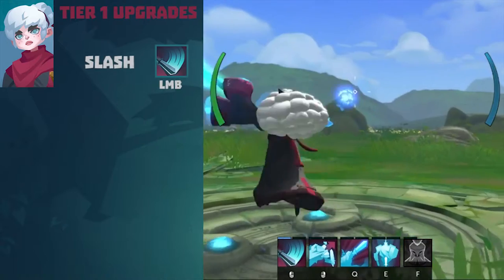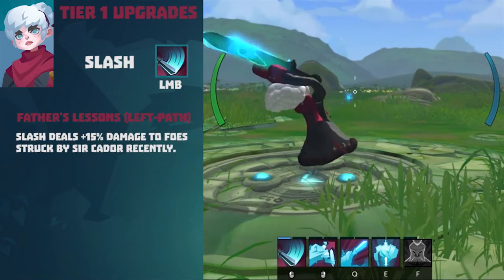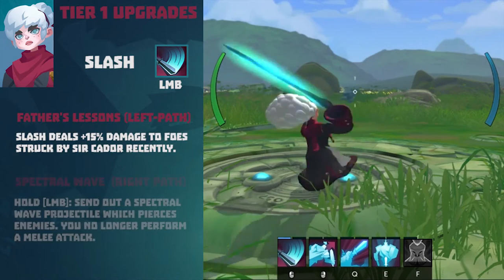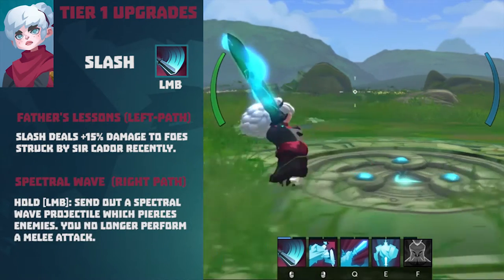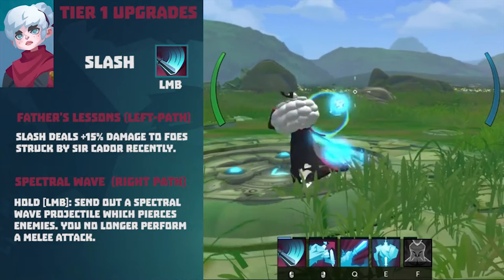Tier 1 upgrades for basic attacks. Slash — Father's Lesson (Left path): Slash deals 50% more damage to foes struck by Sir Kaydor recently. Spectral Wave (Right path): hold the left mouse button to send out a spectral wave projectile which pierces enemies; you no longer perform a melee attack.